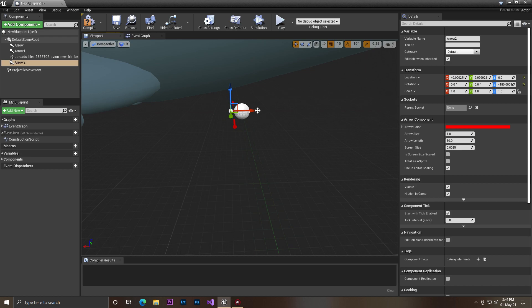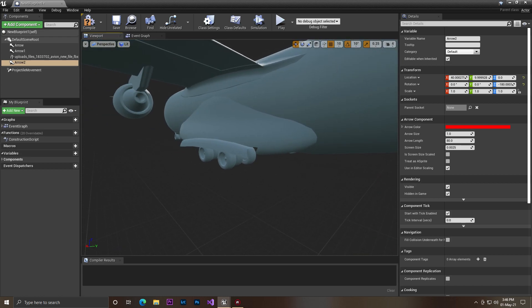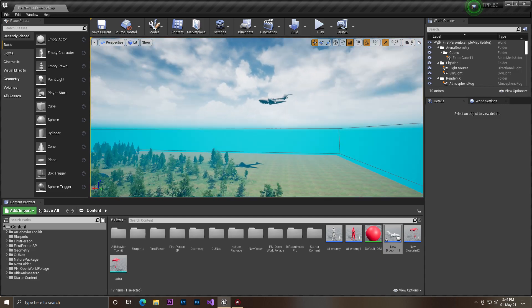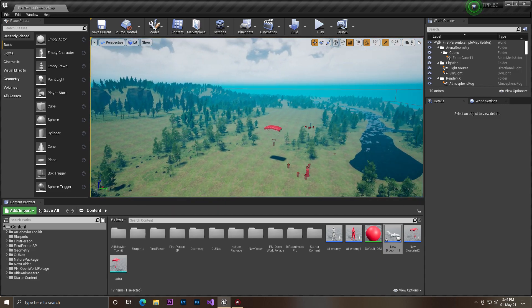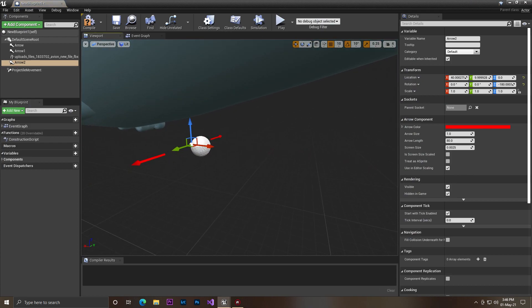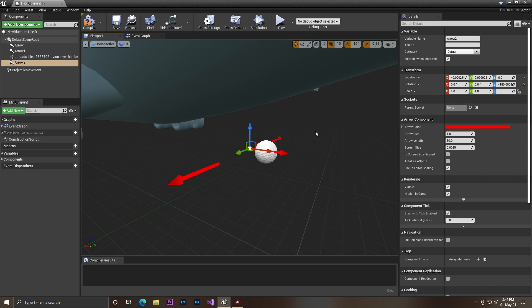What happens is that when our plane goes across the map, it will spawn the AIs. For spawning the AIs we need to set some locations from which positions our AI should be spawned, so from these three arrow locations the AI will be spawned.